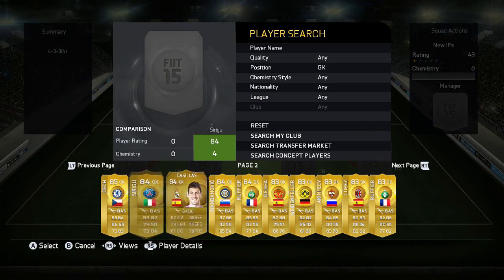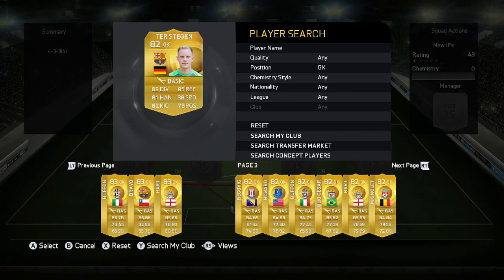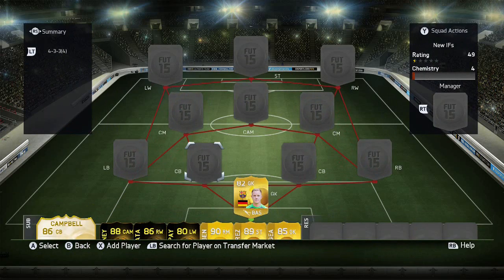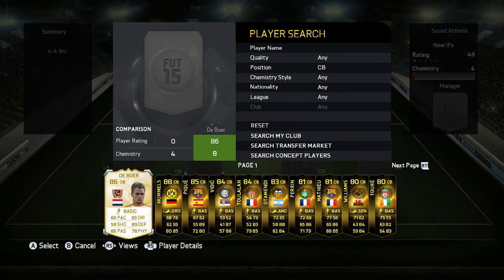For goalkeeper, you can have one of two — either Claudio Bravo or Stegan. I'm going to go with Stegan just for the fact that he's a little bit more solid in my opinion. He's six foot two, and he's a fairly standard goalkeeper — nothing exceptional, but he does the job.